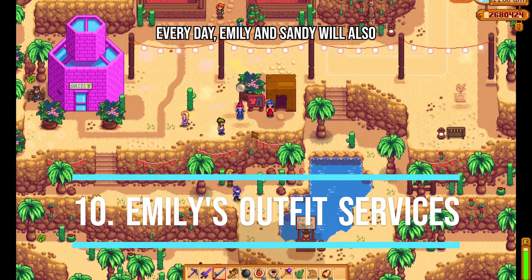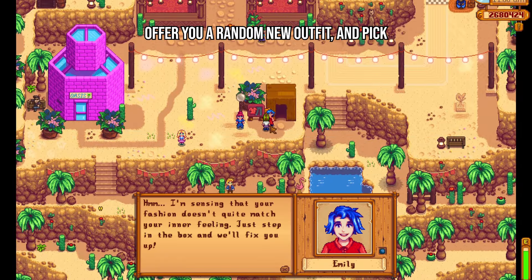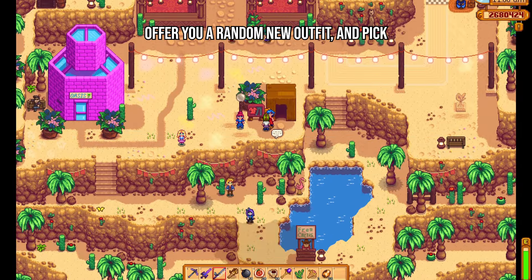Every day, Emily and Sandy will also offer you a random new outfit and pick out clothing that embodies you. Your original outfit will be placed in your inventory. There are a total of 61 outfits you could get, so be sure to visit her once per day.